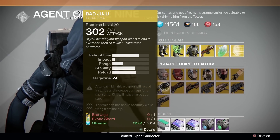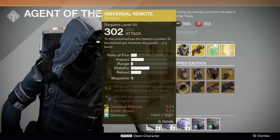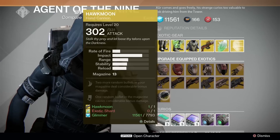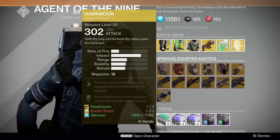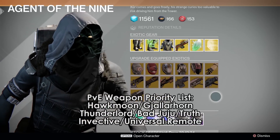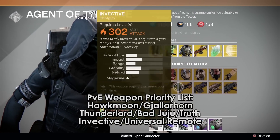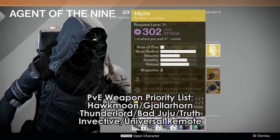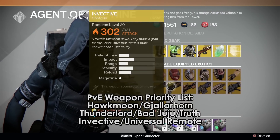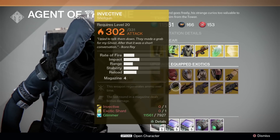For weapon upgrades, we have Bad Juju, Invective, Universal Remote, Thunderlord, Gjallarhorn, Truth, and Hawkmoon for PlayStation users. Obviously Hawkmoon and Gjallarhorn are pretty much at the top of the pack, with Thunderlord, Bad Juju, and Truth in the middle — Truth kind of sticks in the middle — and Universal Remote and Invective both at the bottom of the upgrade priority list.